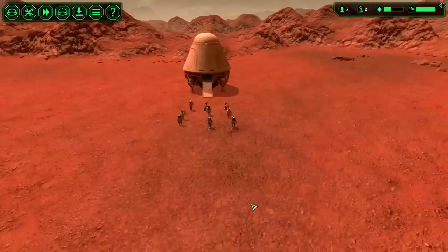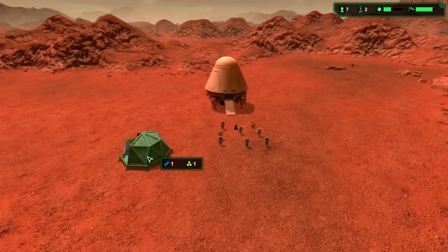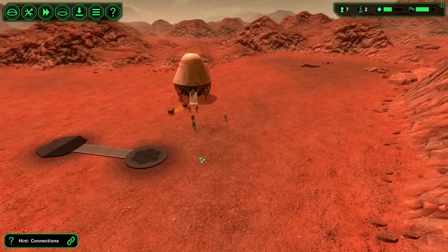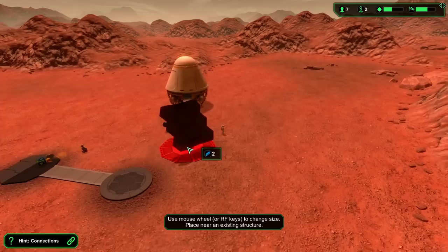Right away we've got to make sure our people aren't going to die — their spacesuits only have so much oxygen. We're going to put an airlock down to enter the base and get an O2 module connected to it. You click one module then the other to tell people you want a link between them. This won't work without power, so the next thing is to build some solar panels — these are exterior buildings.